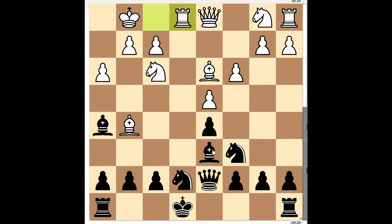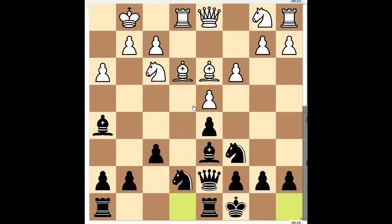He plays rook to e1, a logical move. And I simply play f6 here now. Suddenly he has to think because he was not expecting f6 — he was expecting something like castles king side. So he plays back and now this is a bad move for him. It's blocking off his rook, biting on granite as they say, looking like a tall pawn.